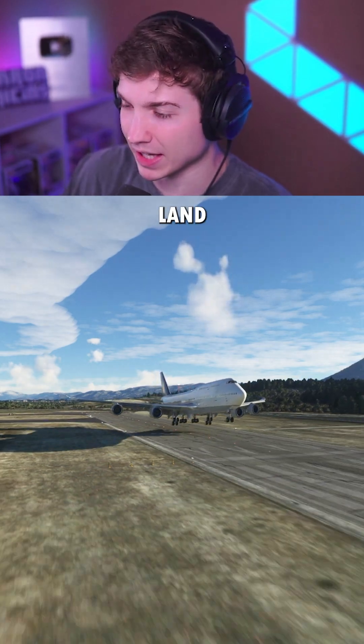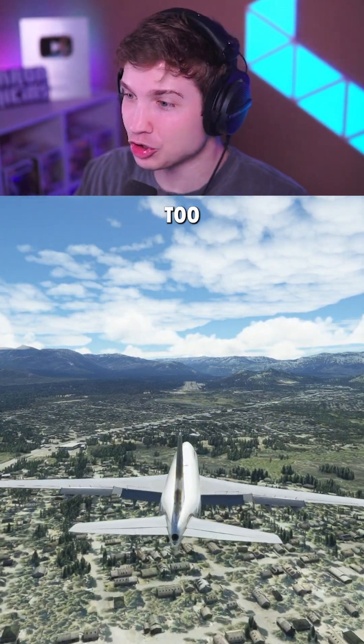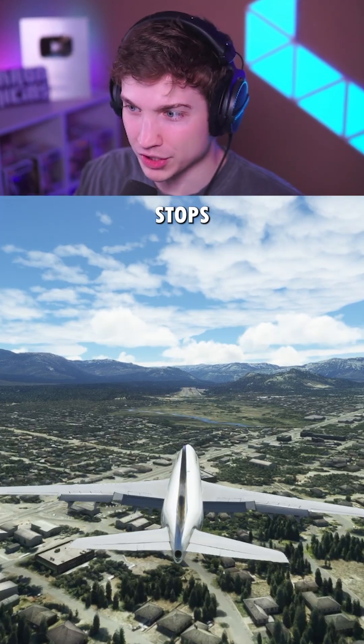How hard can a 747 land before it breaks? Let's find out. If you turn on crash damage in the sim and then land too hard, your flight will end — and that looks something like this. So let's see how hard we can land in the 747 before it stops our flight.